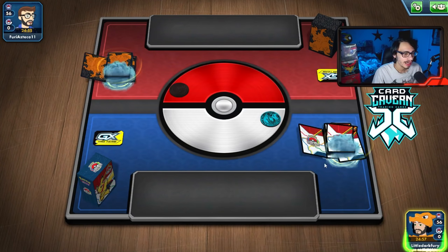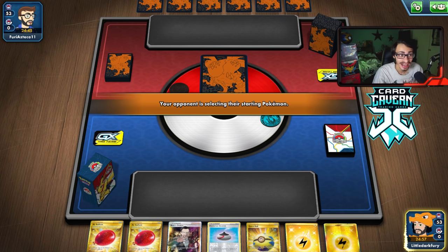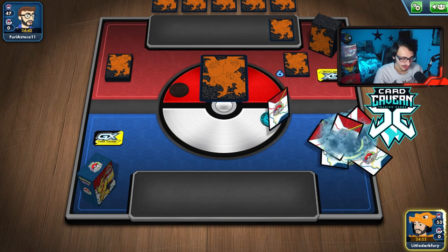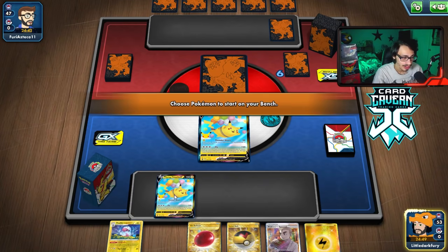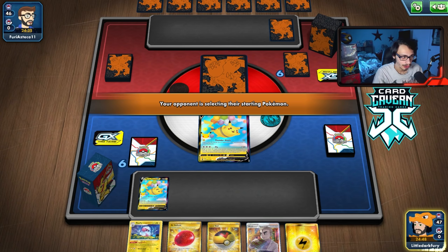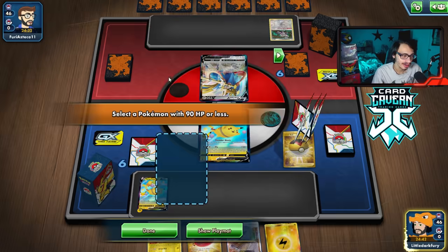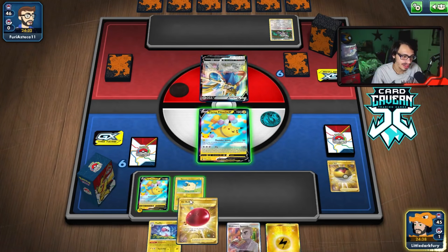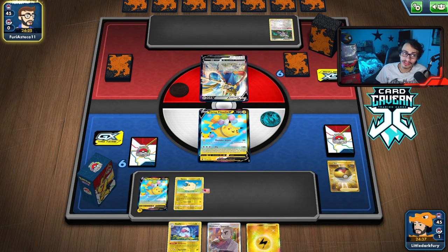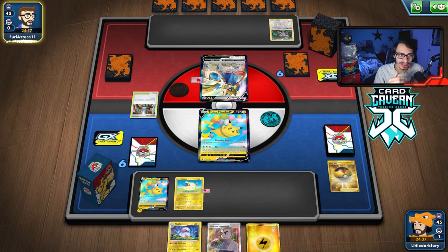We've won the coin flip in the next match, mulliganing though — not a good start. We see our opponent's deck: Zacian! In this matchup we don't really need the Fly effect. Max Balloon can put us over the edge. They might be playing Zacian V-Union — if they are, we have Max Balloon, but they might have Zamazenta too. We can always fall back on Fly on the other Pikachu if they have Zamazenta.